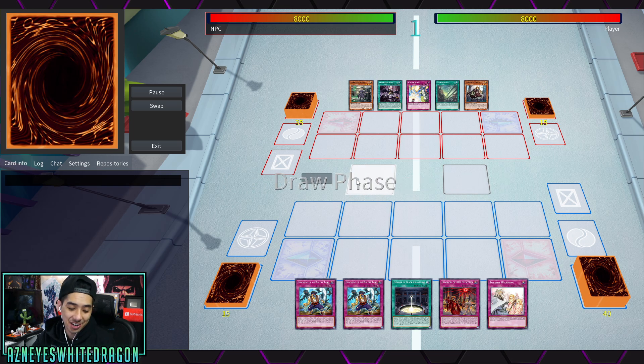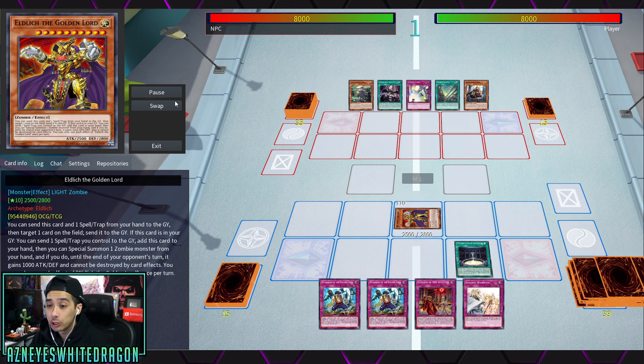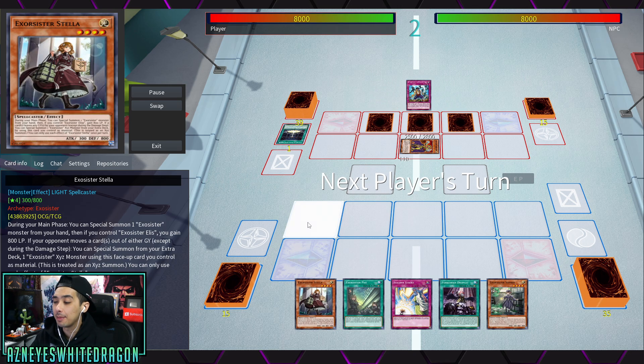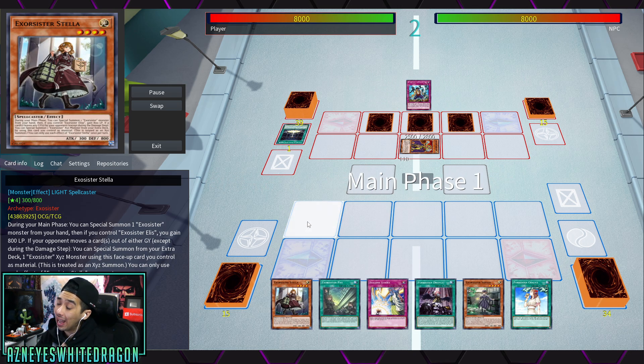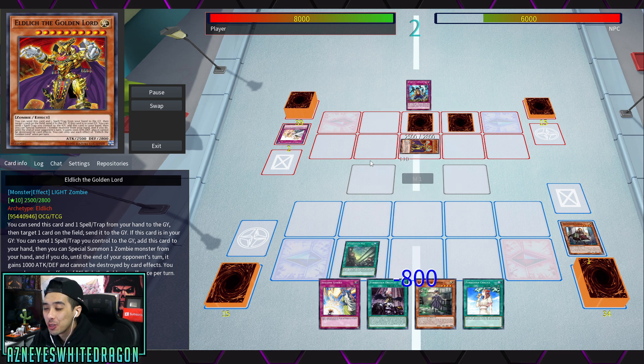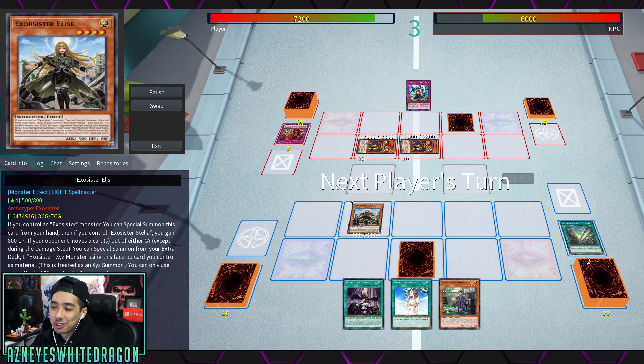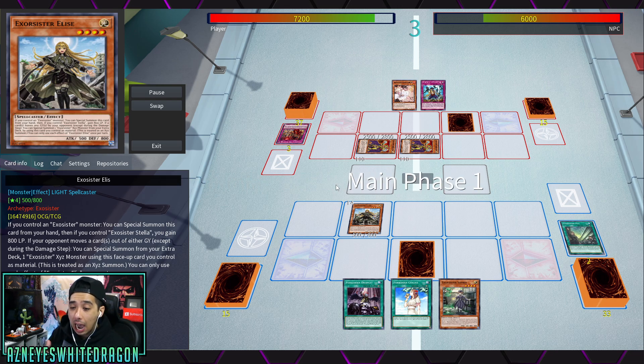Welcome back to the channel. Today we are showing off the new Exorcisters archetype. What does this archetype excel at? They are all about banishing. In fact, one of their greatest matchups is against Eldritch. The reason their deck is so anti-Eldritch — or anything that revolves around the graveyard — is because they're exorcists, so it's actually perfect for them.